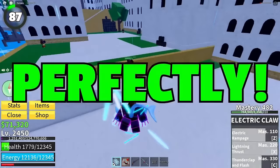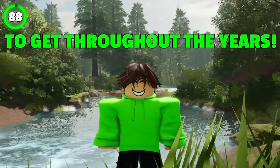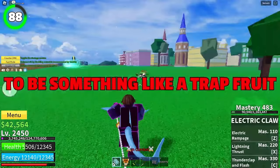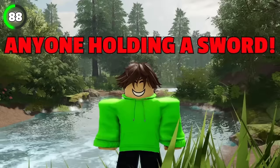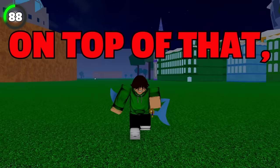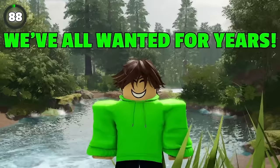The Wood Fruit concept is one many players have wanted for years. Imagined as a Trap Fruit, it deals low damage but traps enemies with roots. To make it more interesting, you wouldn't be able to trap anyone holding a sword — because swords cut through wood pretty easily. This fruit would also be weak to players using Flame, Magma, or anything hot.